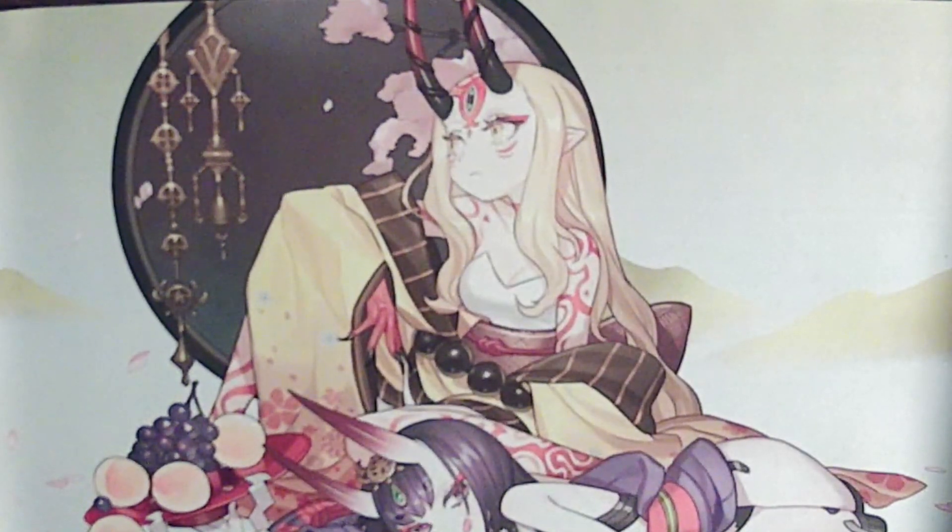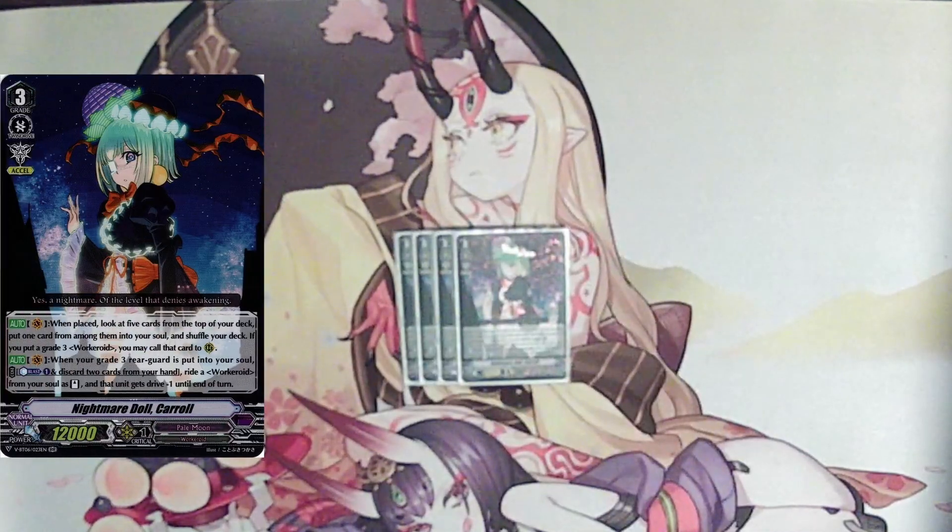Starting off with our grade 3 lineup, we have Nightmare Doll Carol. She is our main vanguard and when placed, you look at the top 5 cards of your deck, choose a card from among them, put it into your soul and shuffle your deck. If you put a grade 3 workaroid, you may call it to rear guard. It's very useful for getting Alice and other grade 3s onto the board as well as getting good material into soul.